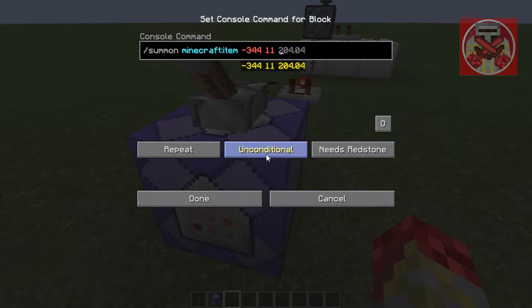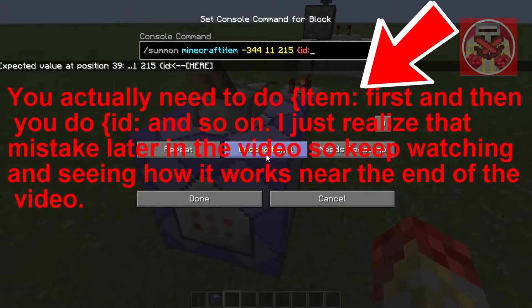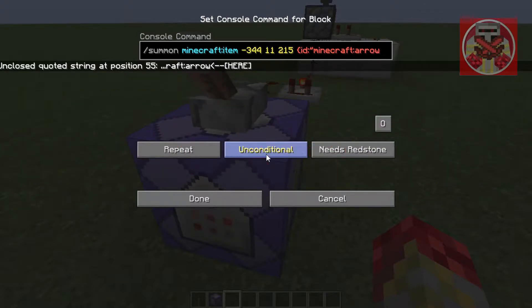So it's negative 344, 11, and then 215. And then you're going to do this kind of bracket, then put ID colon, and then put quotation marks, Minecraft, arrow for example.